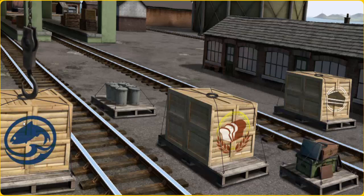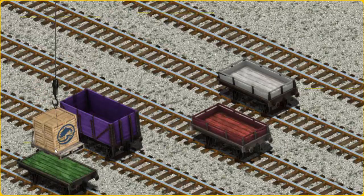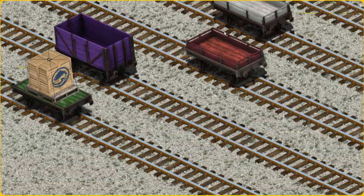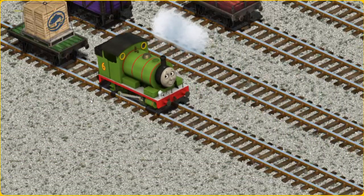Let's lift and load. Now the cargo must be loaded. Show Cranky where the green flatbed is. That's it!